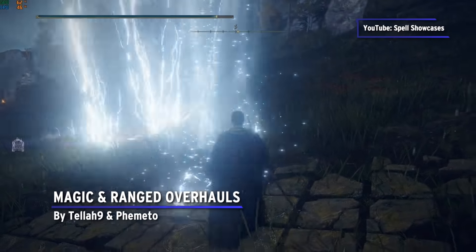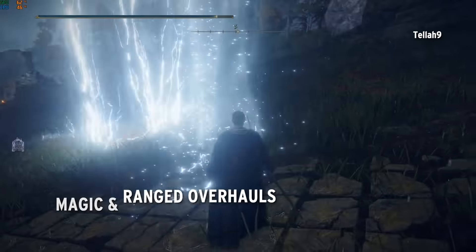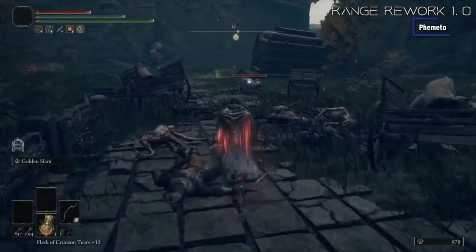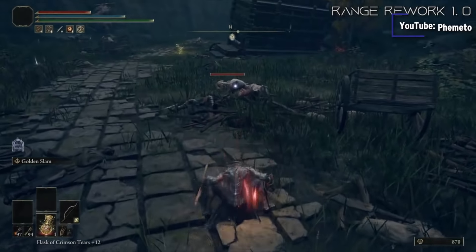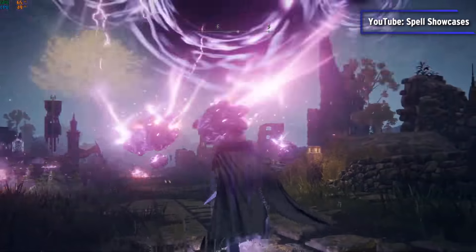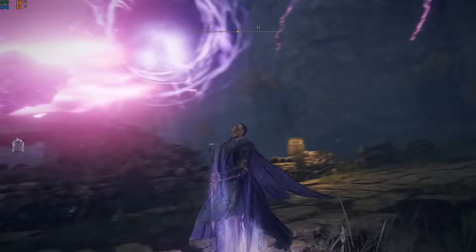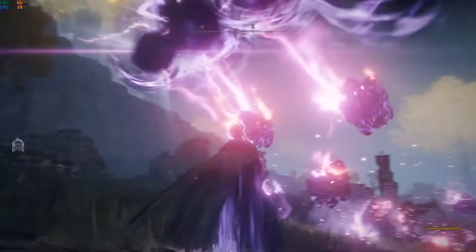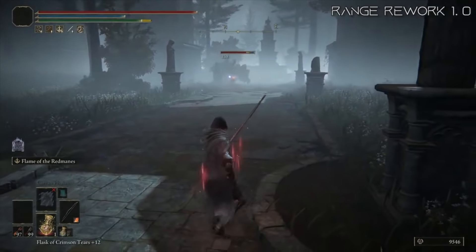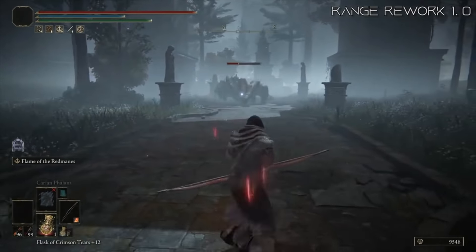Magic and Ranged Overhauls by Telenine and Fometo. This is actually two separate mods: the Magic Overhaul Sorceries by Telenine, and the Ranged Weapons Rework by Fometo. We're putting them together because they do similar things — making both ranged weapons and magic attacks more powerful. With the Sorceries mod, lower-level magic attacks take on the visuals of higher-level ones and some of the higher damage numbers. On the ranged side, a huge rebalancing effort makes bows and other ranged weapons more powerful, making archery builds much easier to put together and way more viable.